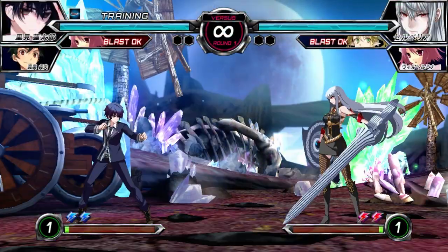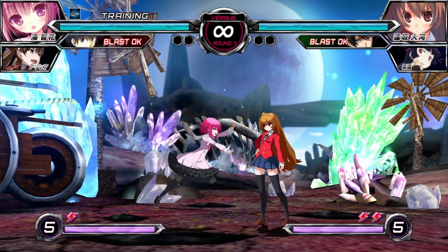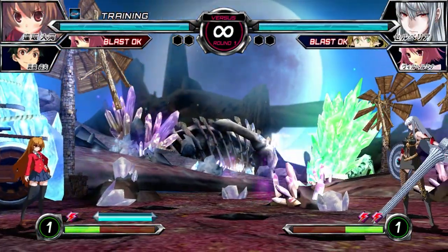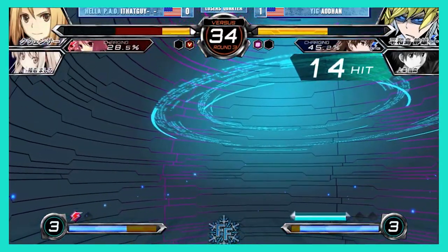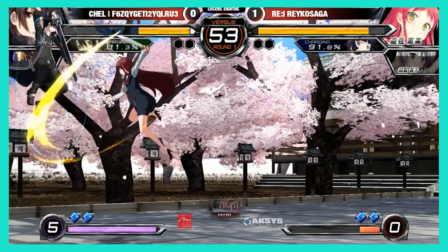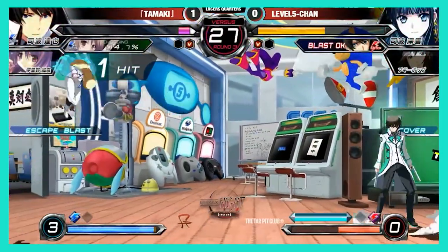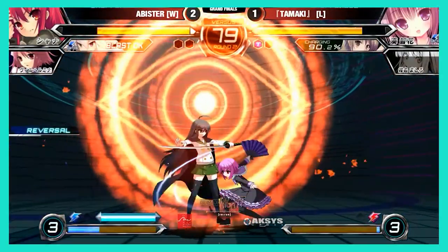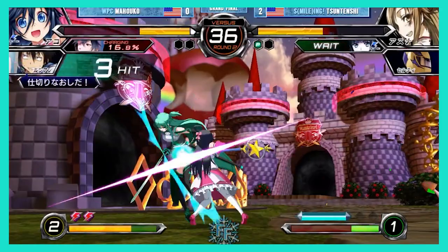Trumps behave in one of two ways depending on the color of the icon, which differs depending on your character. Red Trumps are the most common trump type — they typically are strike invincible, air unblockable, hit overhead, and are safe on block. They deal significant damage and are used aggressively in combos for extra damage and knockdown. Blue Trumps are install trumps that give you a character-specific buff. They can be used offensively to extend combos and pressure, like a Roman cancel from Guilty Gear, or used defensively to analyze the situation like a chain shift from Under Night In-Birth. Both trump types are strike and projectile invincible, allowing them to be used in many reversal situations, but be aware that they are still vulnerable to throws.